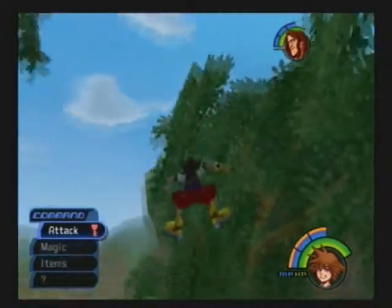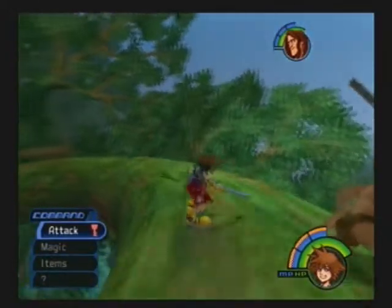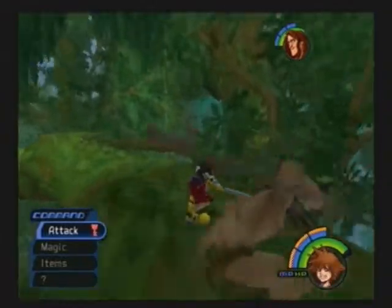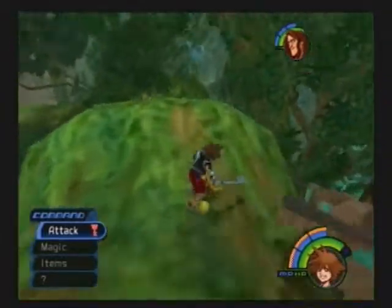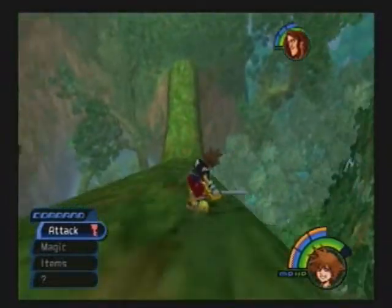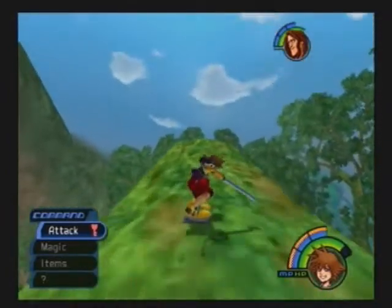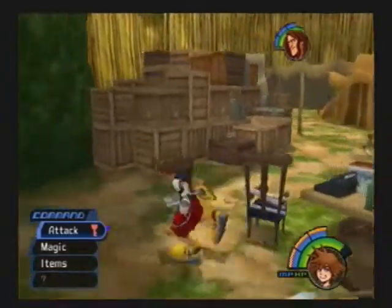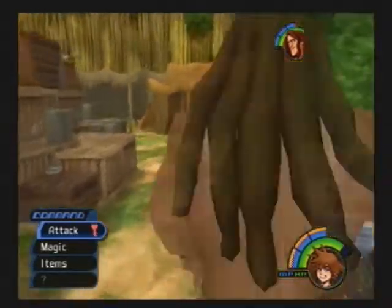This is called Jungle Slider, and you can destroy branches. It's a lot of fun. You can jump. I'm going to go far over the branches because swords don't suck. Woohoo! We're done. Here's a Trinity mark but you need Donald and your feet, and you'll probably do it. And here is the tent.